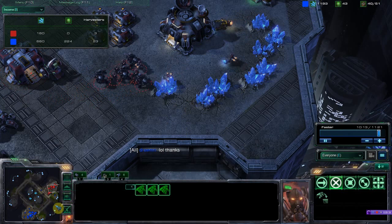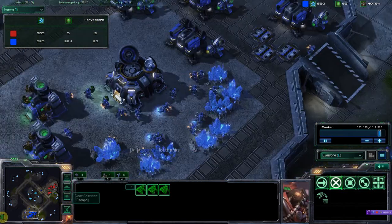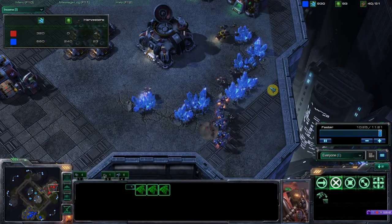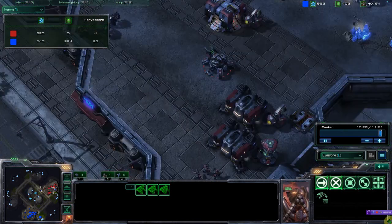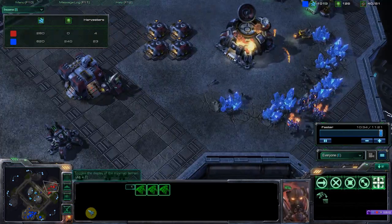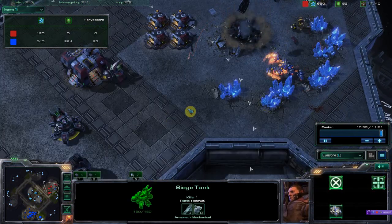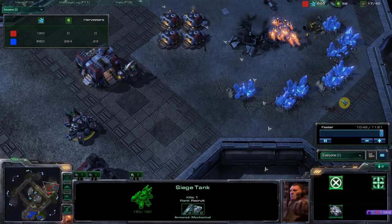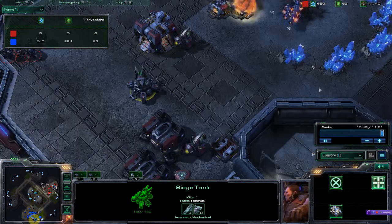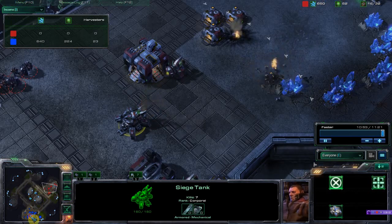I actually only went four barracks instead of five, but I've seen other players do the full five-racks reaper build. At this point he's completely given up. His siege tank gets a few free shots as I wander the background, but there you go - that was the reaper rush. If you want to try a reaper rush on your own, find out the build order from someone else or just test it out like I did.